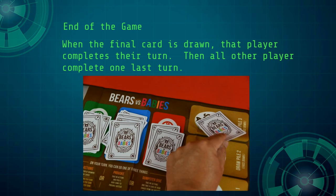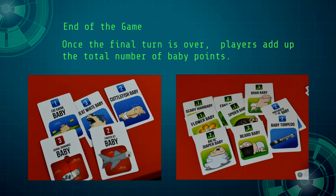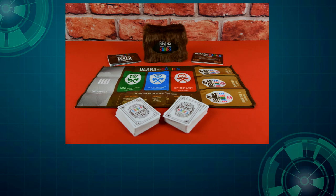When the last card is drawn, whoever drew it completes their turn, then each player takes one last turn including the player who drew the last card. Once the final turns are completed, players add up their total baby points. The person with the highest score is the winner. It's a little crazy, but now you know the basics — let's play!